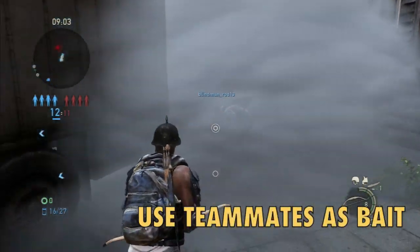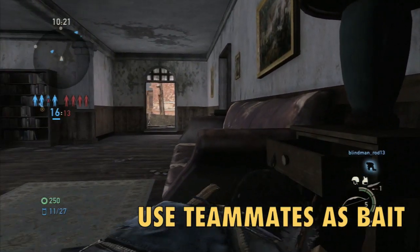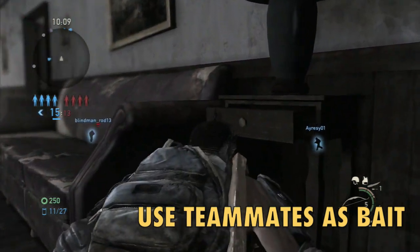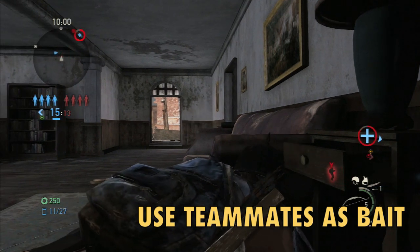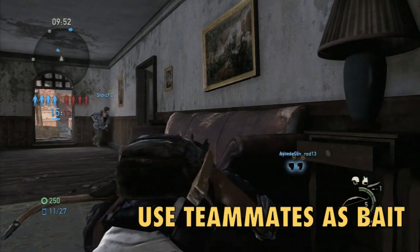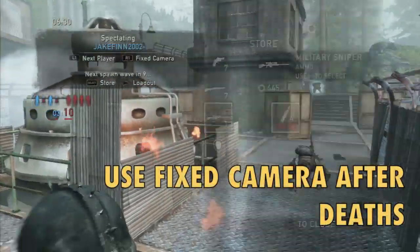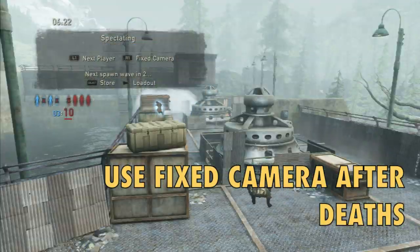Sometimes you gotta use your teammates as bait. I used my teammate there as bait — I knew he'd get attacked, took advantage of the situation, and hit the enemy with my machete. Here I'm in a firefight and I have the Covert Trade perk, so I can't be seen with listening mode on. I'm waiting for the enemy to go after my teammate so I can flank from behind. When you die, use the fixed cameras and hit R1 to cycle through them so you can pick up enemy positions before you respawn.